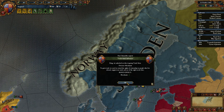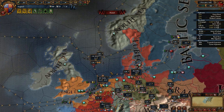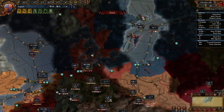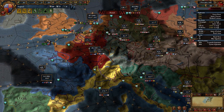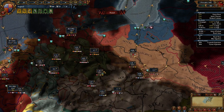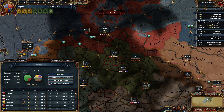Oh shoot, I didn't mean to do that. Trade map mode. So we have this one, this one, this one — that's 8 ducats up there, 8.3. Let's just do this one — transfer trade power.